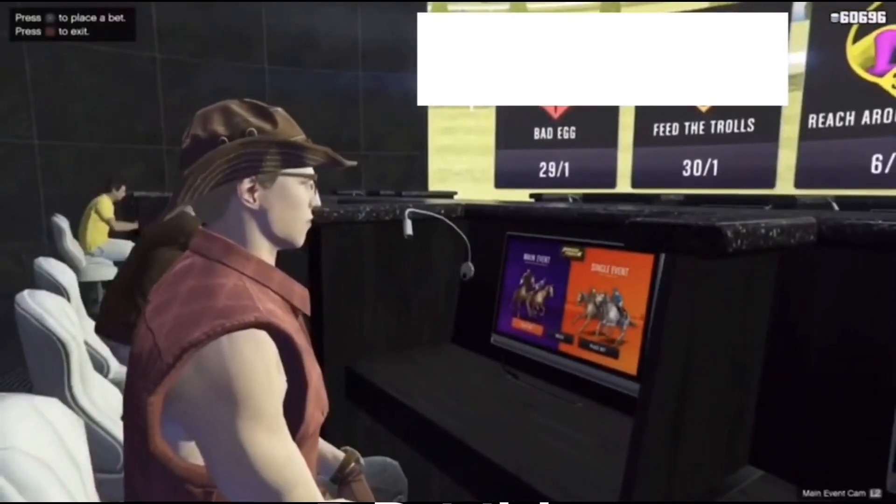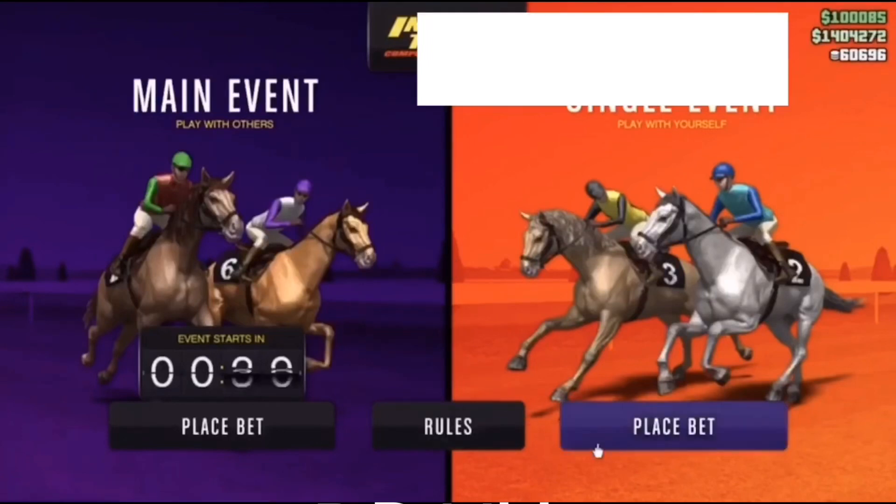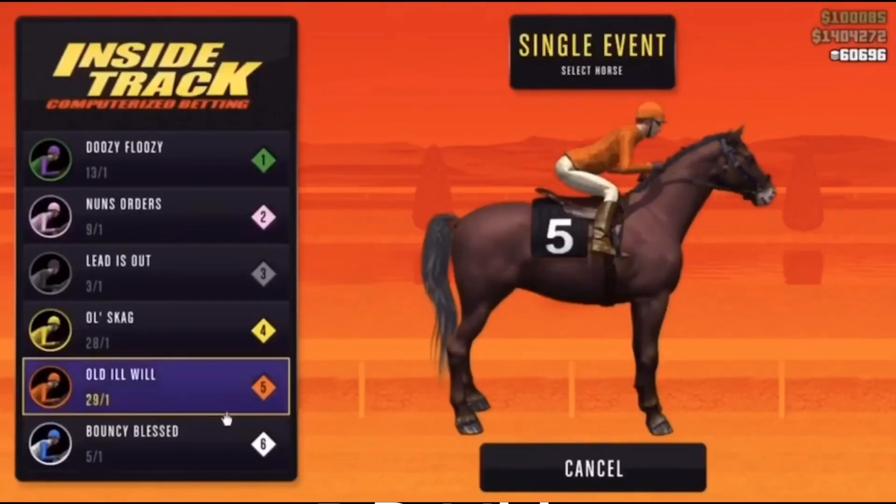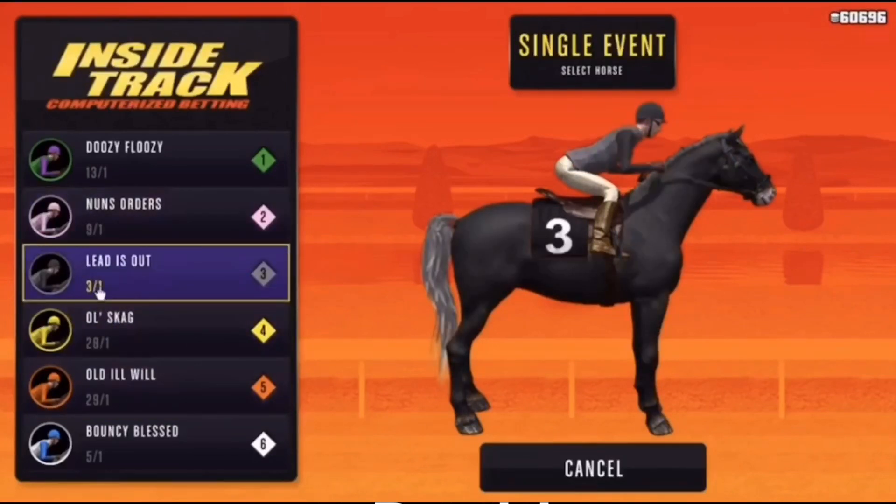50k is pretty easy to make, so go to the outside track, go to the single event, and place a bet. In my last video I showed that the best odds in winning have the lowest first number.